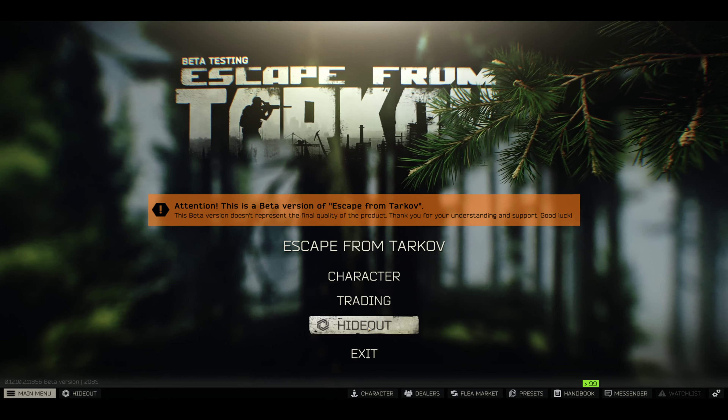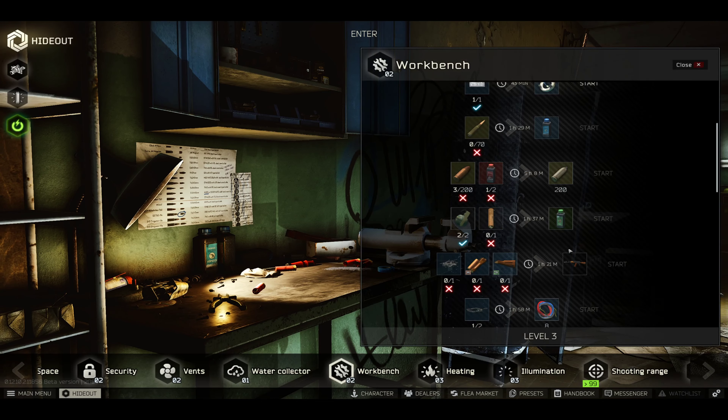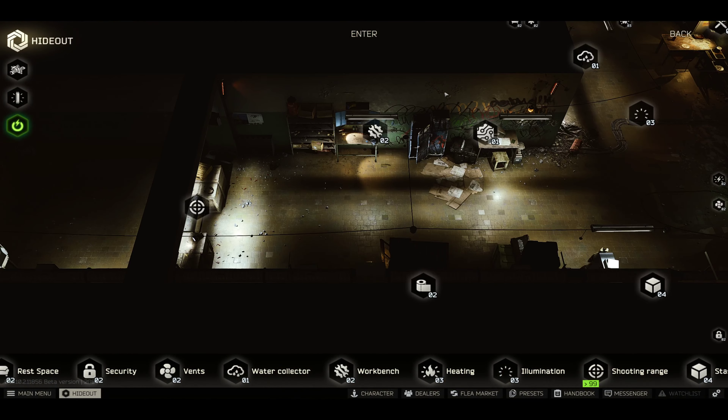First of all, from the main menu we have to go to Hideout. As you probably know, there are a couple of ways how you can operate in your hideout. First of all, there's this upper view of your hideout — you can go to Workbench and actually craft some useful stuff, but there's another option.